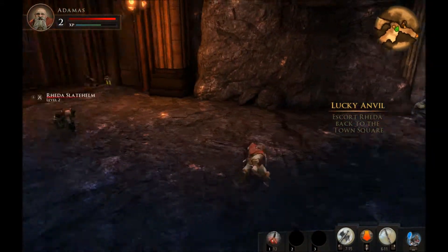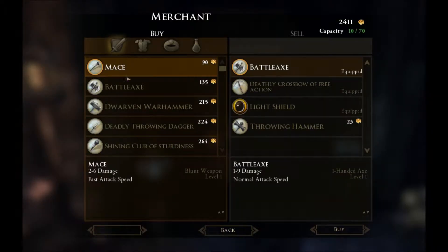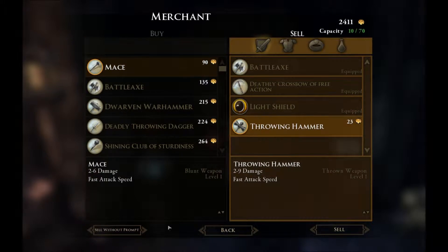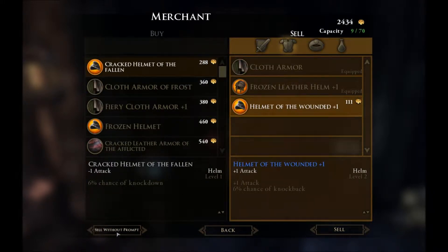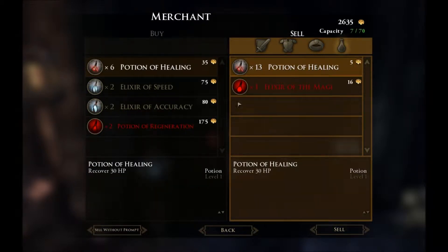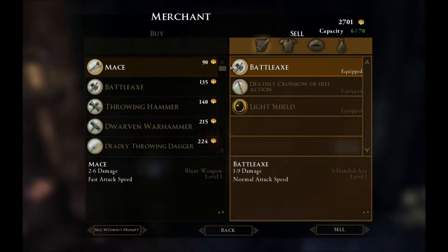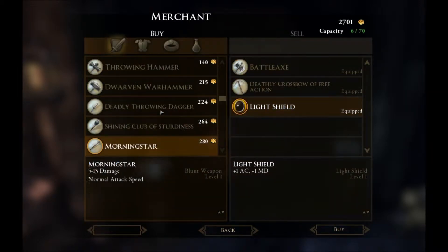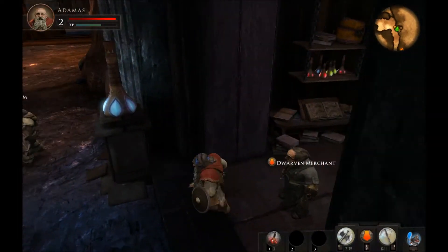Alright, we're back here. We'll stop off at the old Dwarven Merchant — he doesn't have a name, he's just Dwarven Merchant. Sell this helmet off for 111 gold. Sell this necklace. Sell this elixir and a bunch of these potions. Do you have anything new that I want to look into purchasing? No, he doesn't.